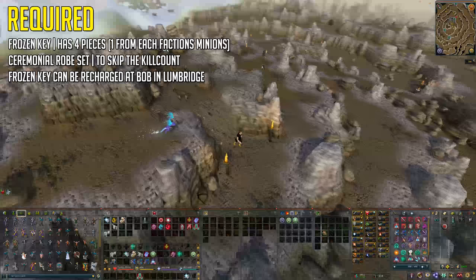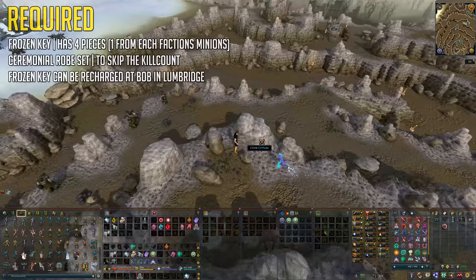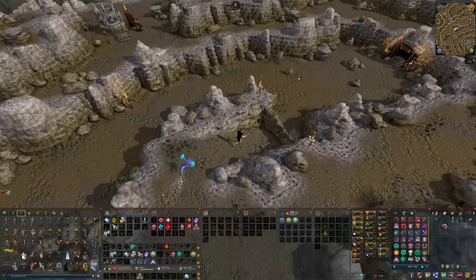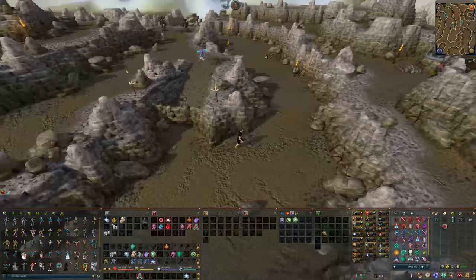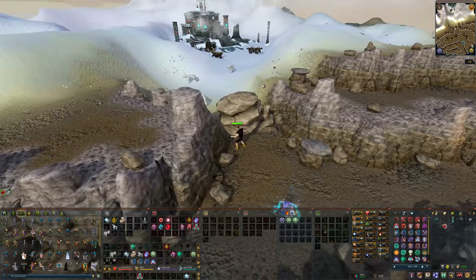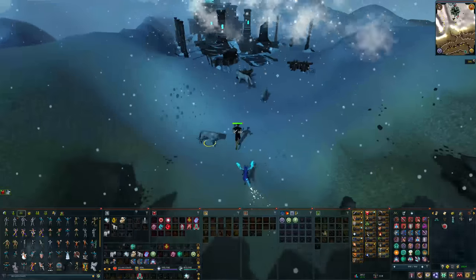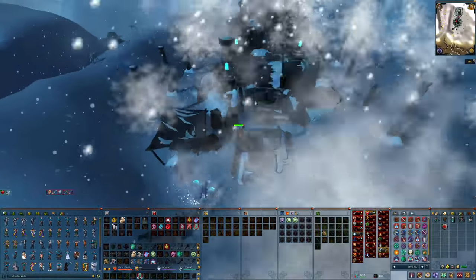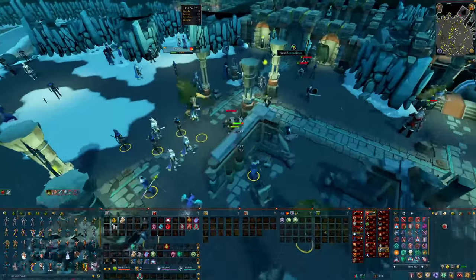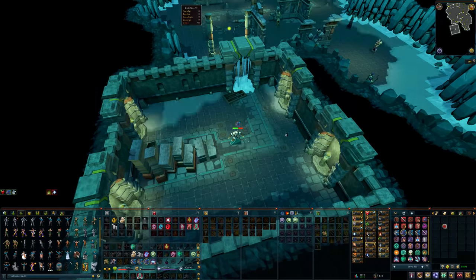Before you get into Nex, I highly recommend trying to get a kill with another person in a duo because you can then attune the portals in the PVM Hub to teleport there every single time. If you're going there for the first time manually, you'll need to teleport to Trollheim using two law runes and two fire runes, go inside God Wars Dungeon 1, then enter the Zaros area, equip your Ceremonial Rope Set — which you should buy off the Grand Exchange to skip the 40 kill count — use Anticipation while running through because you will get attacked, and then enter the door. There is a bank inside, so you don't need to worry about bringing any stuff.